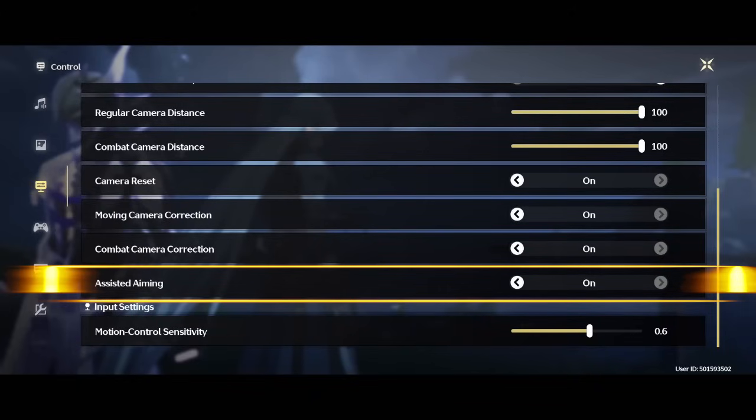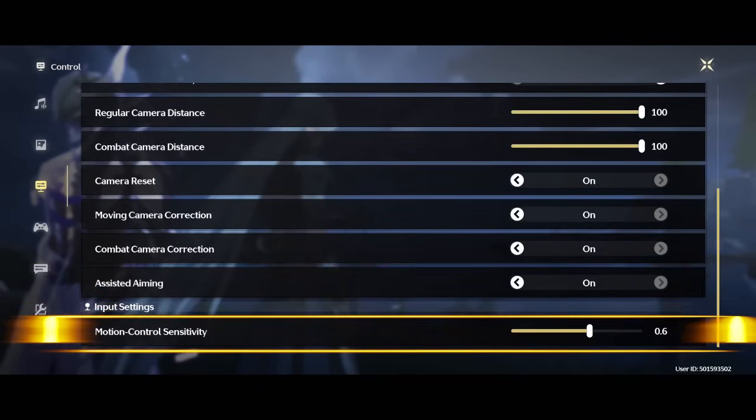And finally, on the bottom here, the input settings - we come more about the gameplay here. This is motion control sensitivity, and when the game comes I believe it's at 0.3. It's too stiff in the meaning that you cannot walk really - as soon as you put your thumb on the joystick and try to walk, my experience is just running right away. So you have to make it more sensitive.